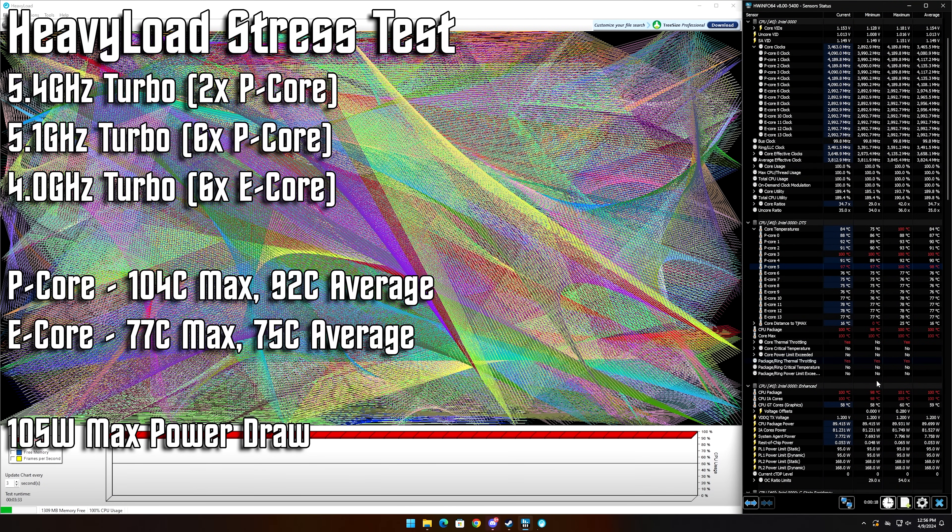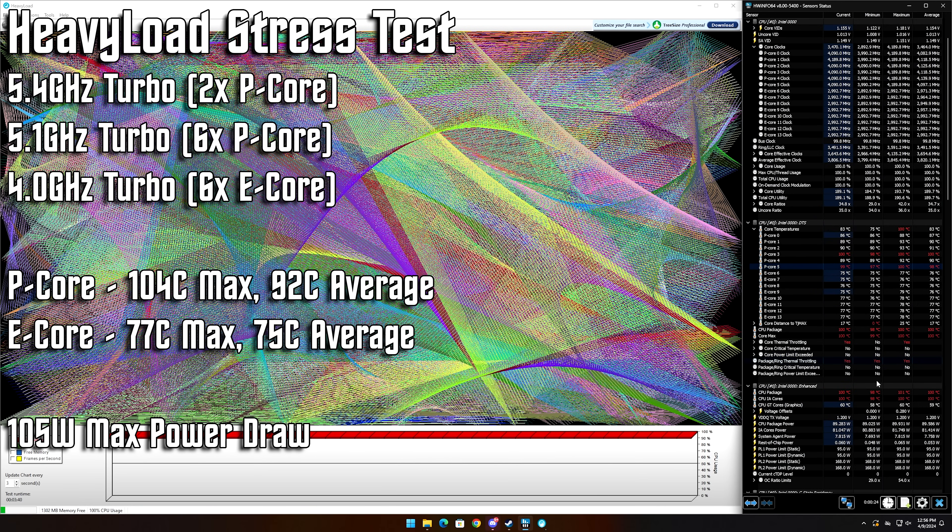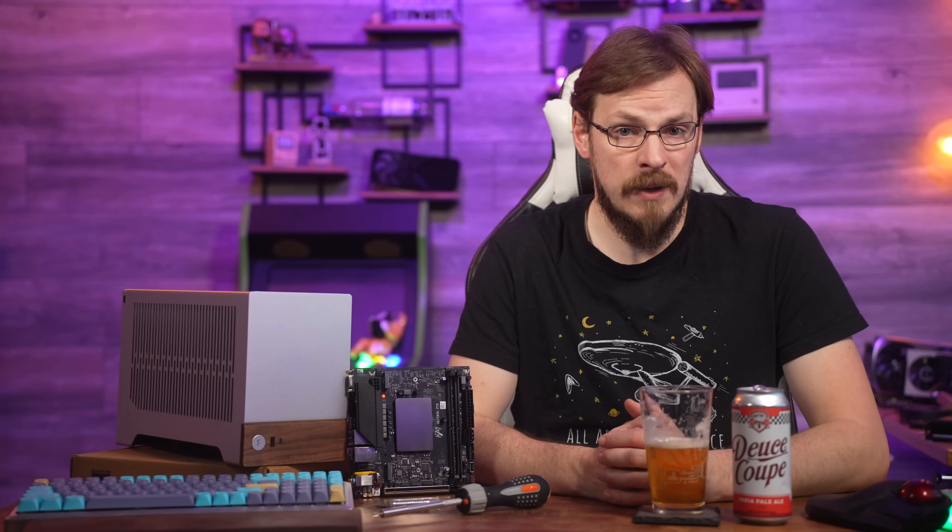Now, before it throttles, we do see a full 5.4 GHz on two of the P cores, and 5.1 GHz out of the rest of them. Meanwhile, the six efficiency cores do max out at around 4 GHz, and are able to hold that for the entire 28 seconds. During this initial turbo boost, we see around 105 watts of total power draw from the CPU package.